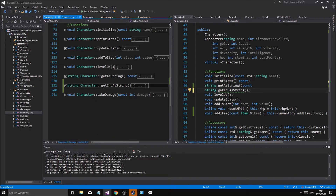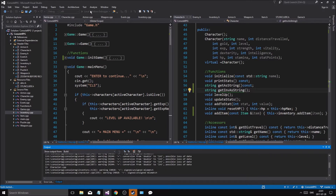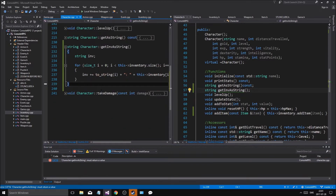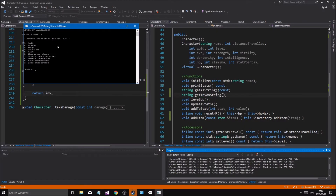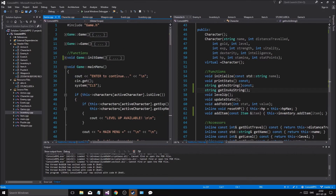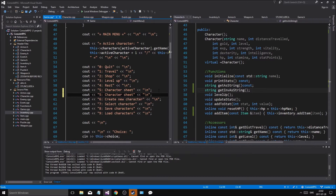So we'll just print it out - this will be getInventoryAsString. Now going to game and main menu, let me just run this before everything crashes and dies. I'm sure I can run it... nope. Good lord have mercy. Return inventory - there we go, now everything works.